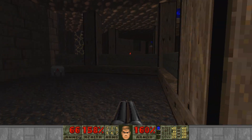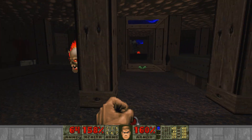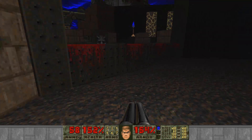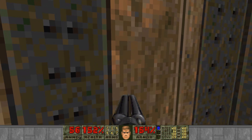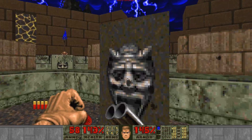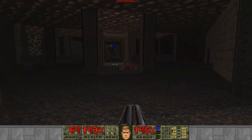Do you remember the Lost Souls in Doom 64 being freakier? They're like sort of demonic skulls rather than human skulls with horns on them, which is a design I'm accustomed to. I don't know if it's possible to get telefragged in Doom 64 — I don't remember.